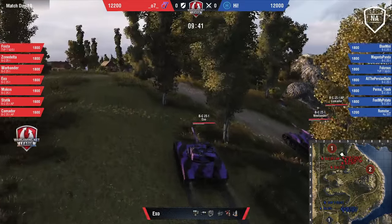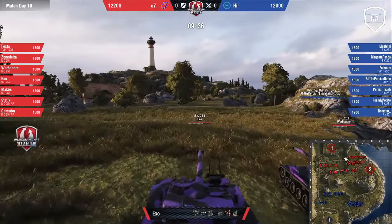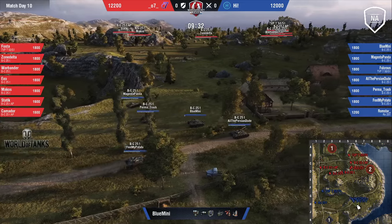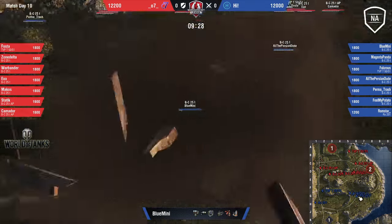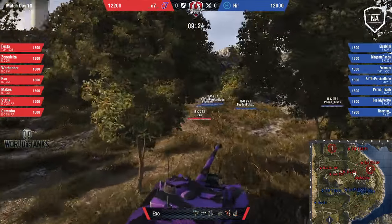Just like that, Blue Mini heading towards the middle alley, with the Persian dude and the rest of his team coming up there. Meanwhile, the TVP squaring off in the south for High. The tier 9 Bat-Chat down low just keeping some eyes there, and the rest of 07 are actually going to be heading towards the hill. I just noticed Blue Mini actually changed his shell type — he was about to reload and switched, so not quite sure what he was loading.